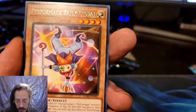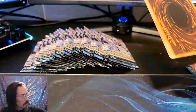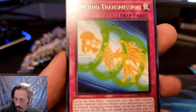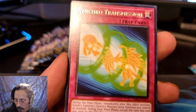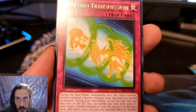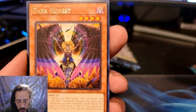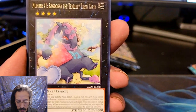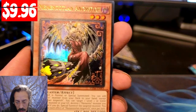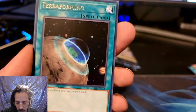Mementolan, Cranium Burst, Performage Trick Clown. Typically an entire booster box is about 24 packs. In Collector Sets I believe you get four to six Ultras. I forgot how many are available in Collector Rare, and I believe you also get a Quarter Century in this set as well. But with Blisters it's completely randomized — there is no pull rate. Call of the Haunted, Mementolan Anguish — I've sold a few of these already, definitely going into the shop — Stained Glass, and a Terraforming.